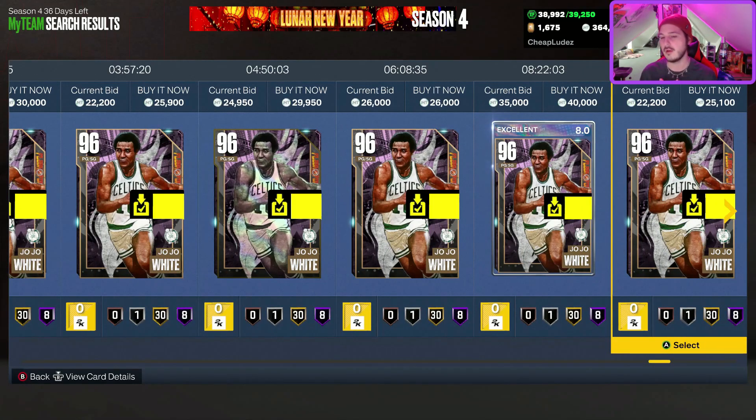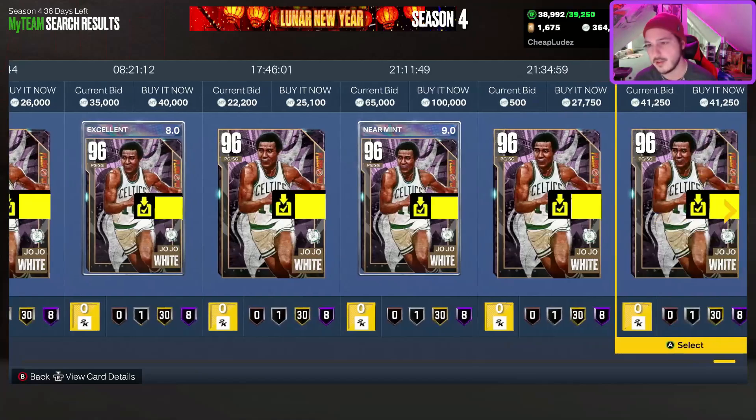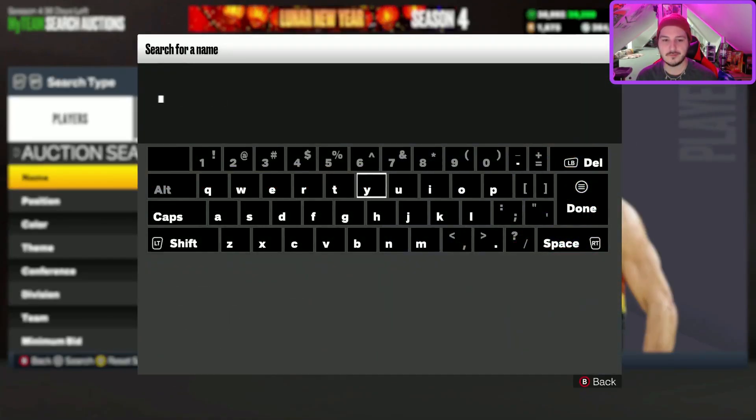The reason JoJo White is on this list despite those flaws: if you run your offense through a shooting guard — say you get Zach LaVine at level 40 — and you throw JoJo White next to him, that works well. Also, rim running on current gen is so unstoppable, and he has pretty much every rim running badge you'd want. At point guard, you're not going to find guys this cheap who can do what JoJo White does — HOF Dimer, HOF Floor General, Hands for Days, Quick First Step, HOF Clamps, good tendencies.